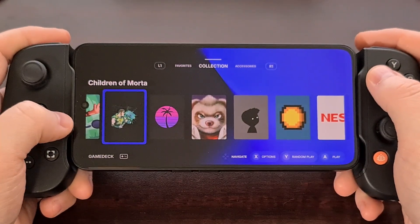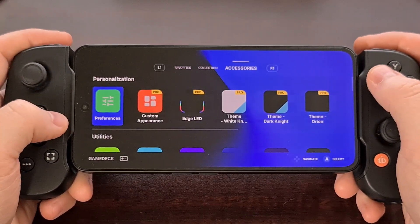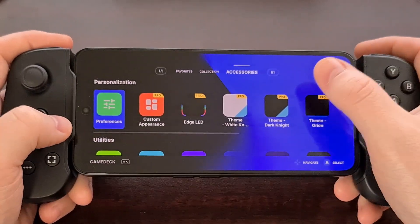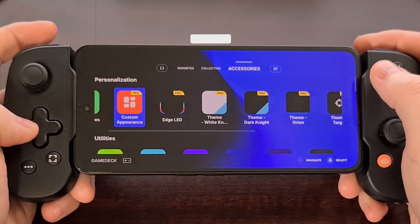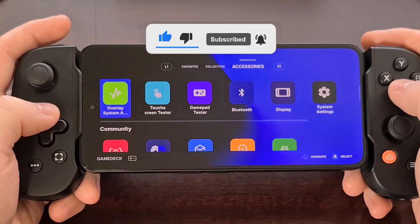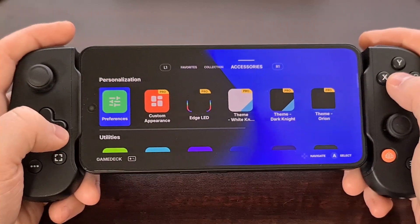The only place where this app begins to fall apart for me is with its microtransactions, but I do appreciate seeing the developer offer multiple ways of unlocking these extra features. When we go into the Accessories tab, you can see there are a few things to choose from. We have access to some utilities, but in this top Personalization section is where you can begin to change up this app.